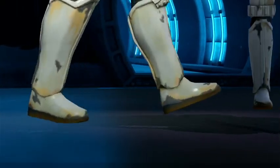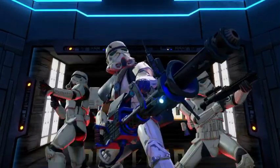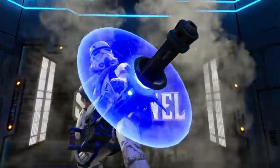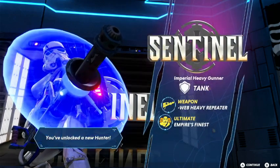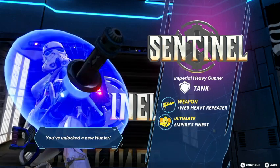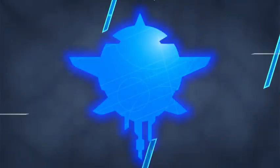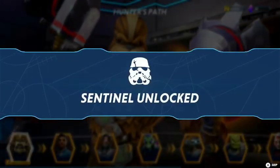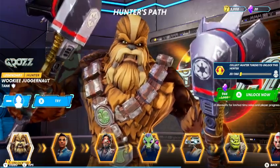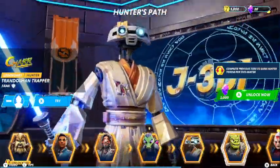Do we unlock a new hero — like a Stormtrooper? An Imperial Heavy Trooper! The graphics are — not that great, but they're alright. You do unlock heroes, so that's kind of cool. We get an Imperial Heavy Gunner, Tang, with an E-Web Heavy Repeater — Empire's Finest. It looks like you get a squad. Crystals are used to unlock new heroes.